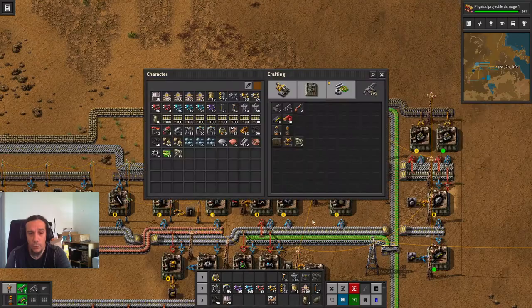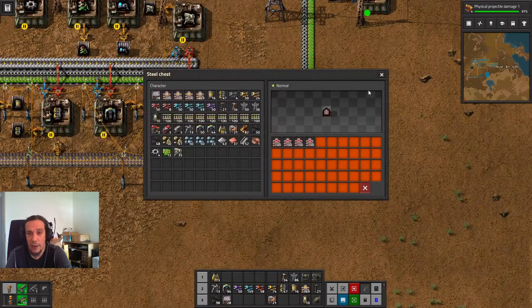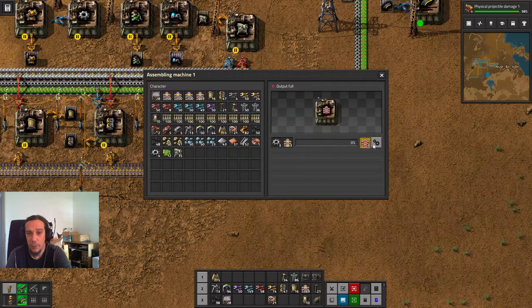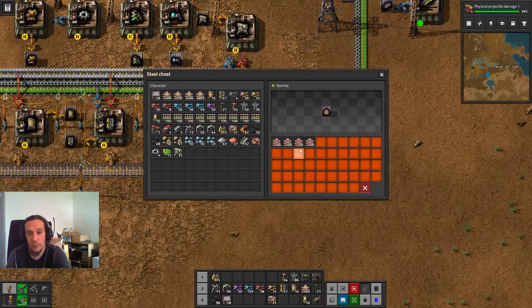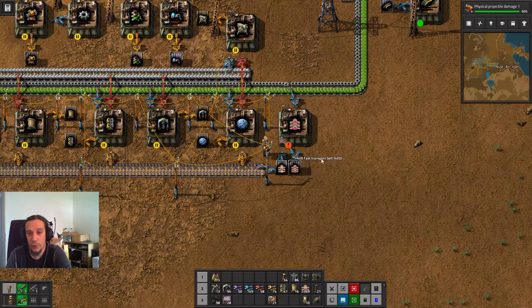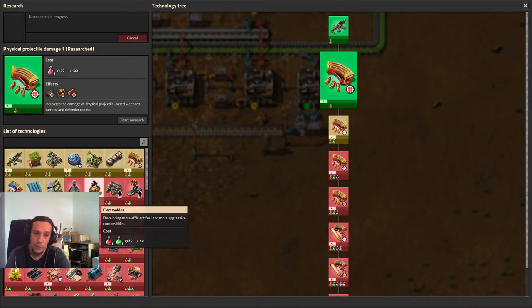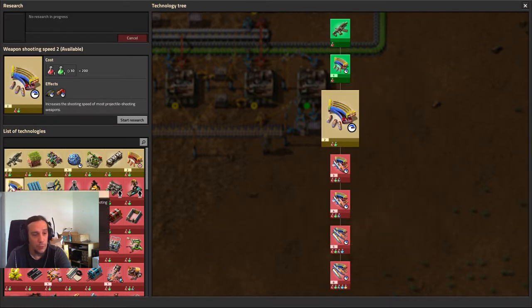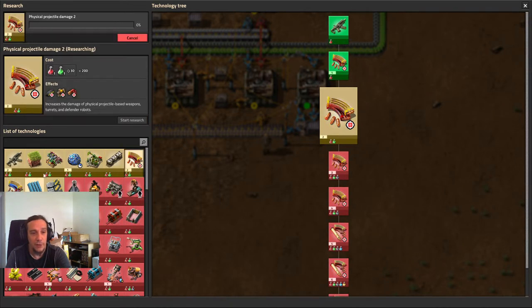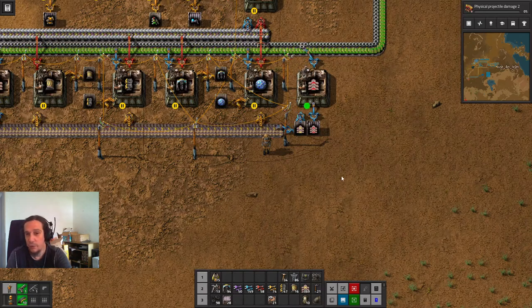We're going to pack up tier 2 belts — they are really, really simple, just tier 1 belts plus iron gear wheels. I'm packing these up because they are extremely good for mining outposts. Ctrl-Left-Click to pack those up. Let's also unlock extra projectile speed, weapon damage, and lab research speed technologies. Whenever you have time and research capacity is open, just do so. You really won't regret it.